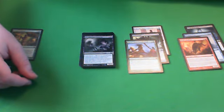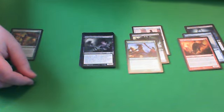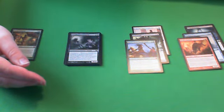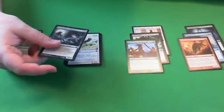Up next is Deadbringer Lampids, it's a 4/2 for 5 with Constellation. Whenever it or another enchantment enters the battlefield, target creature gets Intimidate. At 5 mana I'm not too impressed. The 2 toughness really hurts it at 5 mana. It's going to give something else Intimidate, and then it itself may get Intimidate if we have another enchantment. But most black decks that want to play later things are either going to have blue for Flyers or green for just things that are much bigger than this, which makes him very boring to me. Probably a C.